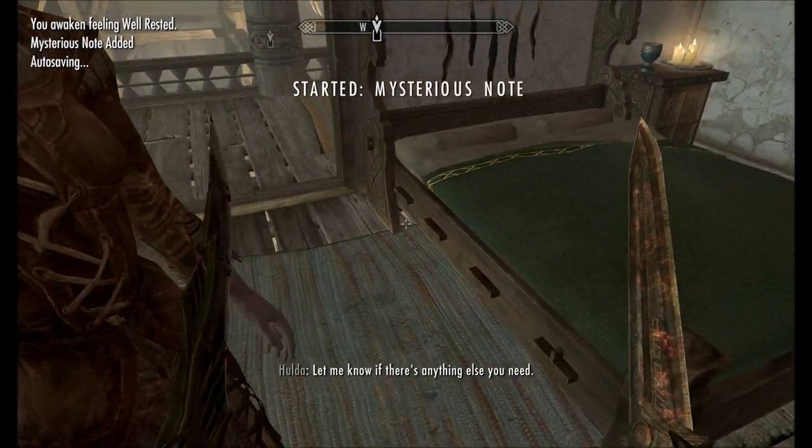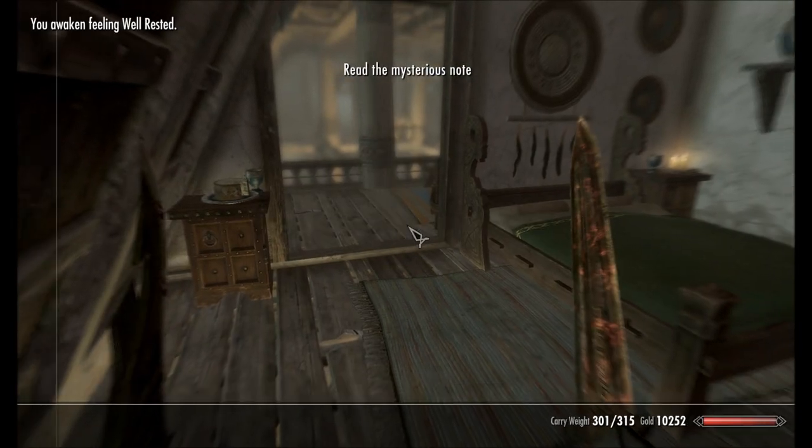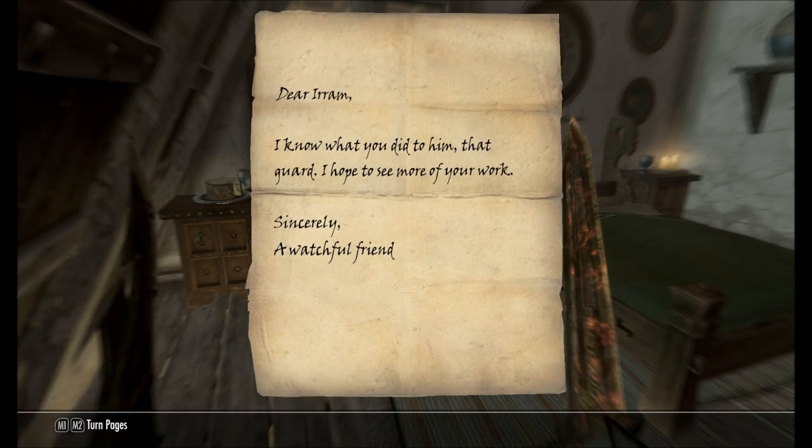I'm going to sleep for an hour. Wake up — it says you started the mysterious note quest. And if I look inside of my inventory in the books area, there's a mysterious note. It says: Dear Arum, I know what you did to him, that guard. I hope to see more of your work. Sincerely, a watchful friend.